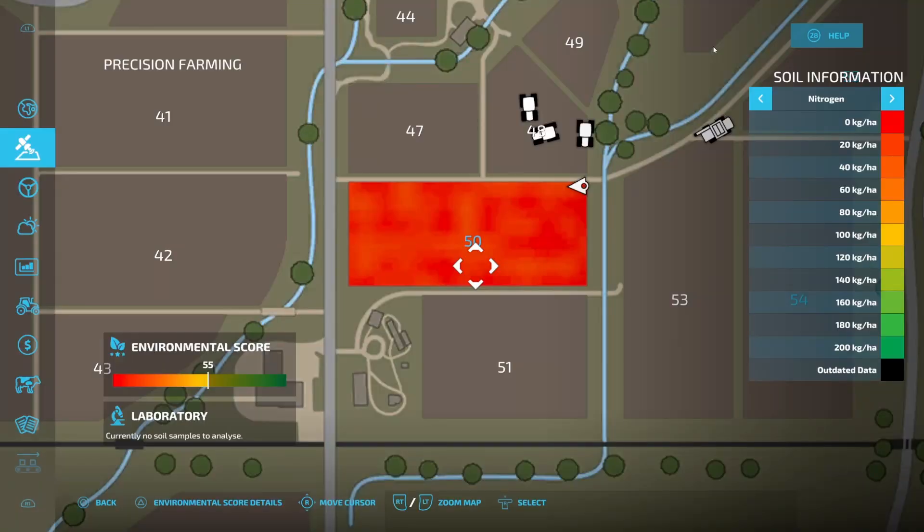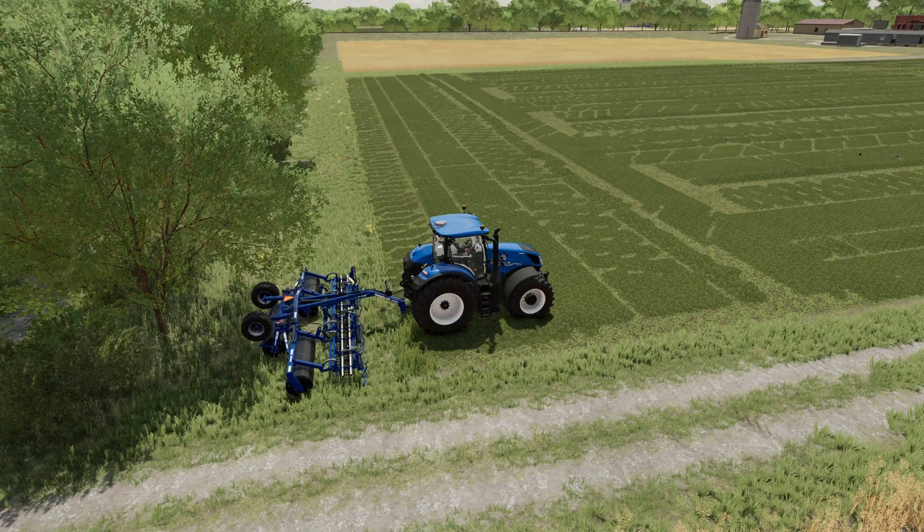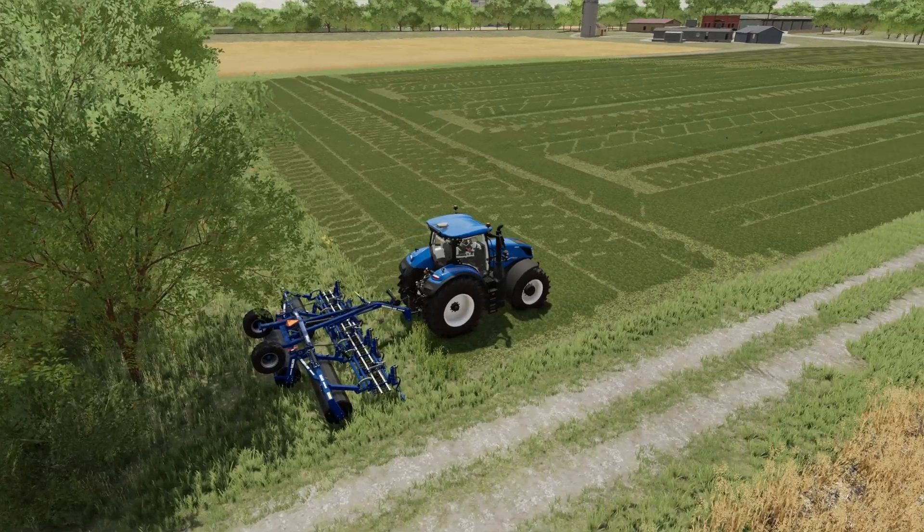This is what our nitrogen looks like right now — it's all the way at the bottom. We've got a few spots of zero and a few spots of 20. What I want to see here is if we are going to get any additional nitrogen added to our field as we roll over this.